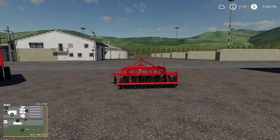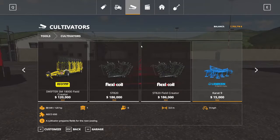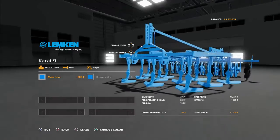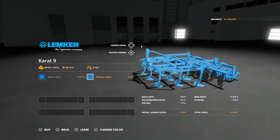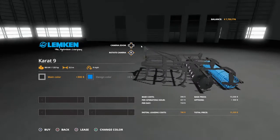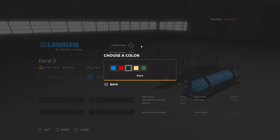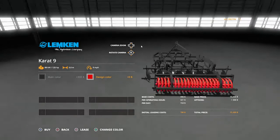Next up we have the Karat 9 cultivator. You can find this up on the cultivators. It's $15,300. You've got your main color in red, blue, black, yellow, or green — this is the frame color. The design color for the roller in the back comes in blue, red, black, yellow, or green. You need 120 horsepower, 3-meter working width, at nine miles per hour.